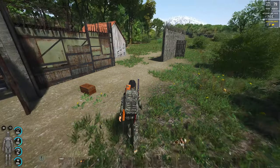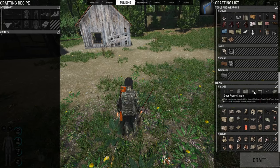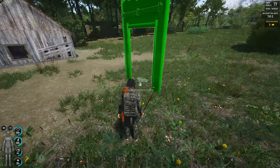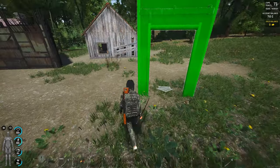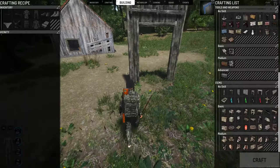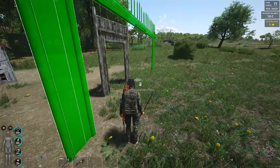Now we need to remember to put a battery as the power source for all of them. So now I want to show you how to do this — it's very, very easy. First, we're gonna place our first door; the small one is the best in this case.